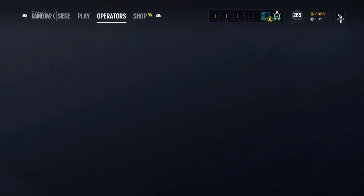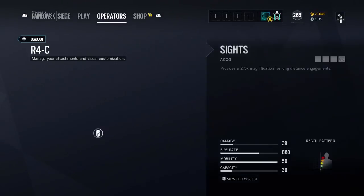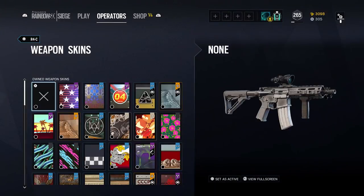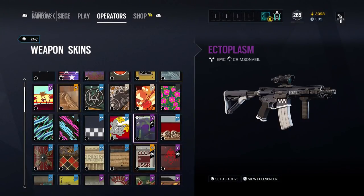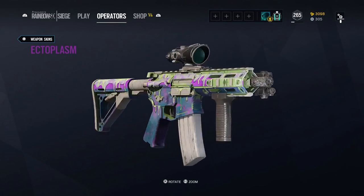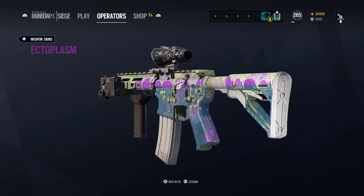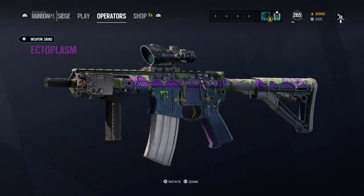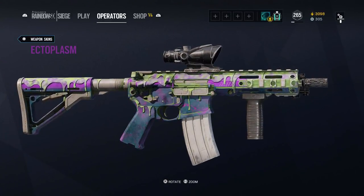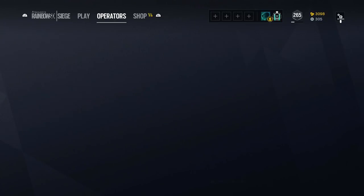Wait, hopefully you didn't leave the video yet, because I want to show you this last skin that they just released. It's a universal weapon skin, so it works on every single gun. I love this skin — it's pretty dope. You can get these in alpha packs, except for the ones from last year which you can buy from the shop.